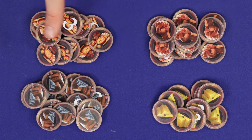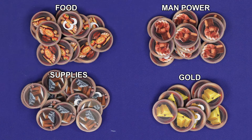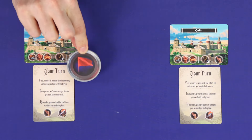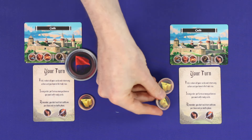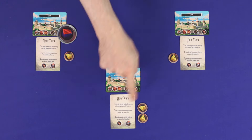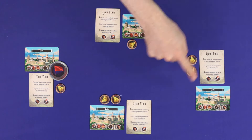Make supplies of the four types of resource tokens: food, manpower, supplies and gold. This includes a mix of tokens worth 1 and 3. Choose a first player who takes the initiative token, and then in clockwise turn order give each player a starting goal. At two players this will be 1 and 2. At three players, 1, 1 and 2. And at four players, 1, 1, 2 and 2.